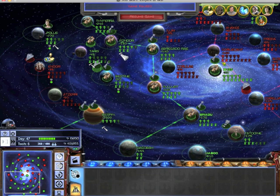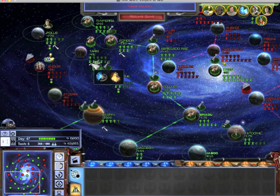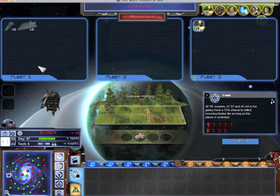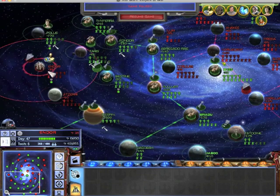I am building troops on some locations. Let's take a look at the ground battle. They have a light factory and they have one stormtrooper unit.